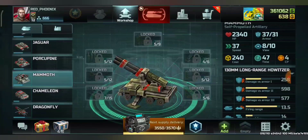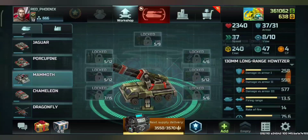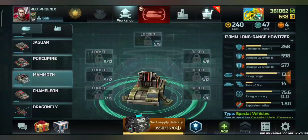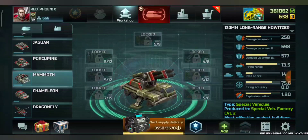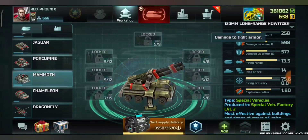On march mode armor is 37. Speed is very poor — 37 speed. View is 8 on march mode and 10 on siege mode. Cost and production time is quite large. Damage is not bad — 598 against armor 2, and against heavy armor 577.